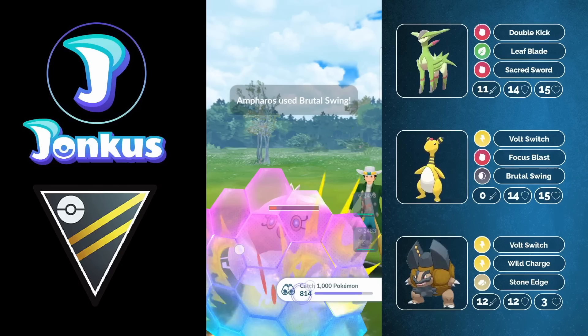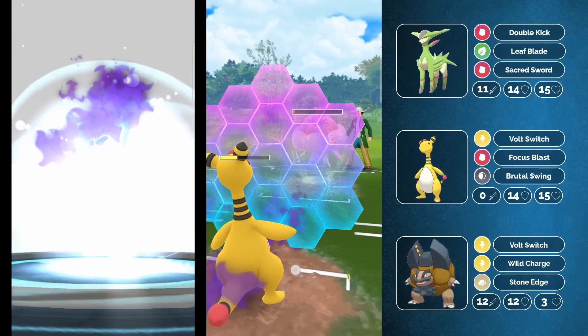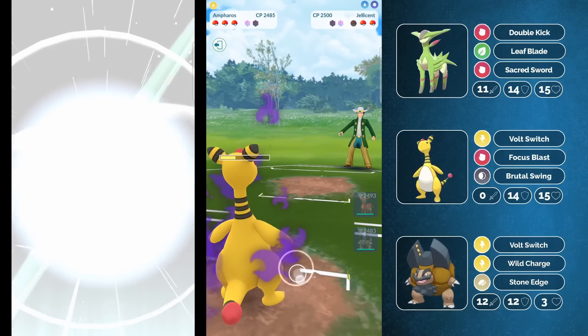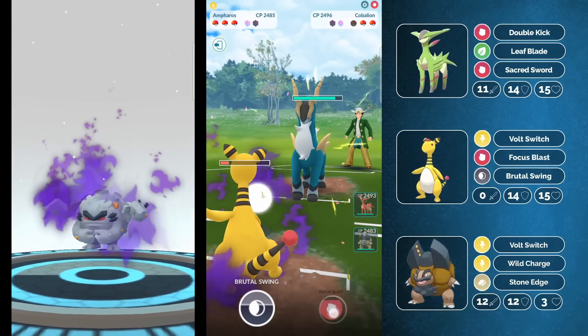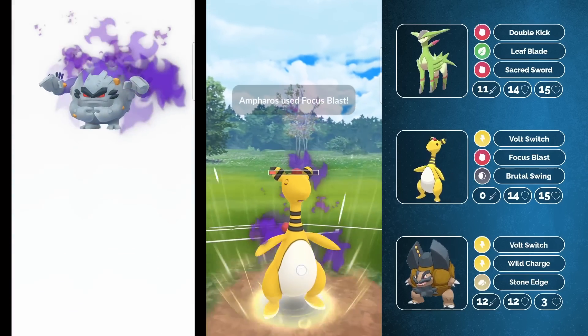They can now decide to either shield or let this move go through. They shield this time around, and now I have to hope I'm going to get the fast move through before they can go for the charge move. This is like a 50-50 chance currently. But here at least we're going to be able to go for the Focus Burst, and honestly Ampharos is just amazing.